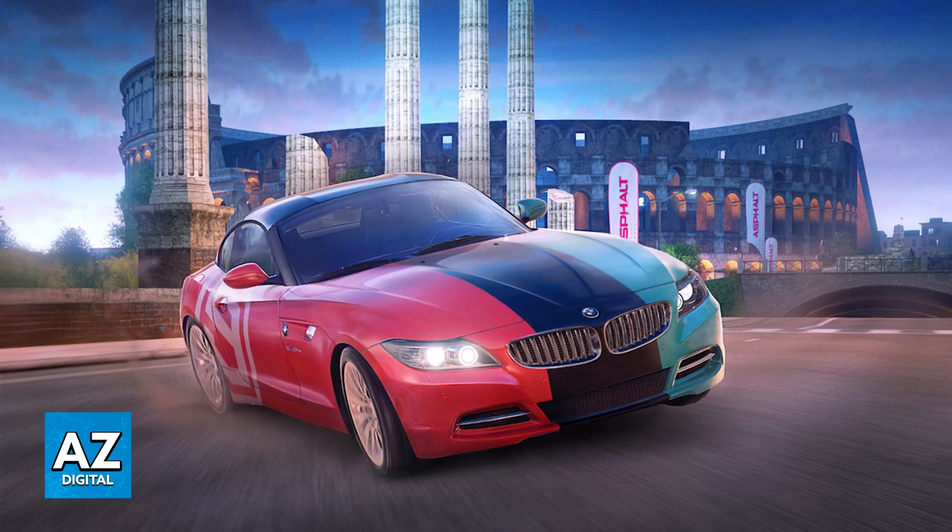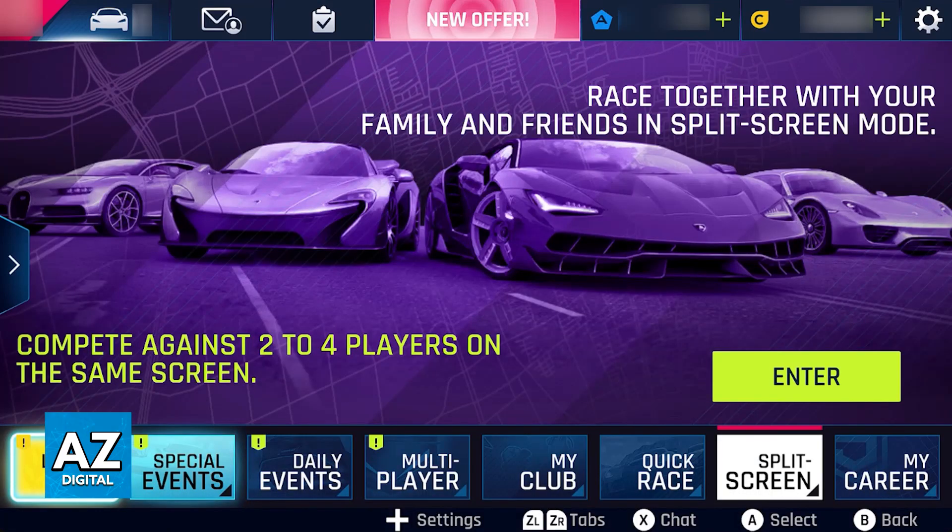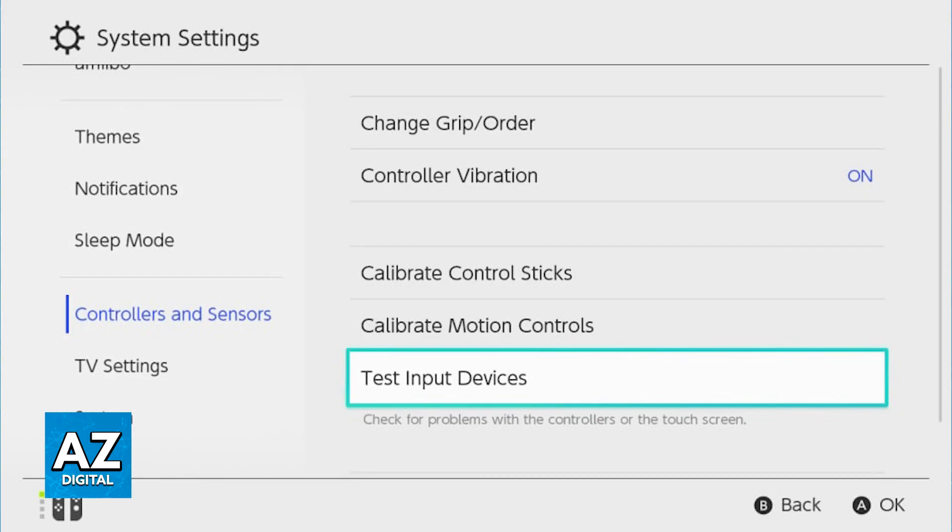This option is going to be available by default once you go over to the home screen of the game and choose from the list of modes. This will work as long as you have one controller assigned to each player. Even if you only have the default Switch console with the left and right Joy-Con, you can take those apart and use one as the player one controller and the right Joy-Con as the secondary player controller. As long as you can provide each player with a controller, you will be good to go to do split screen.